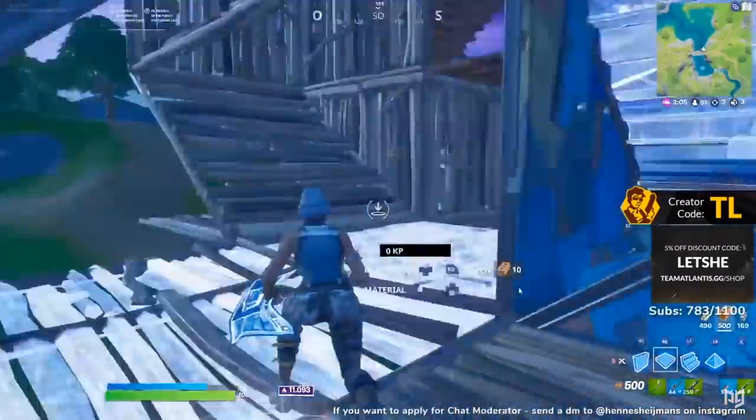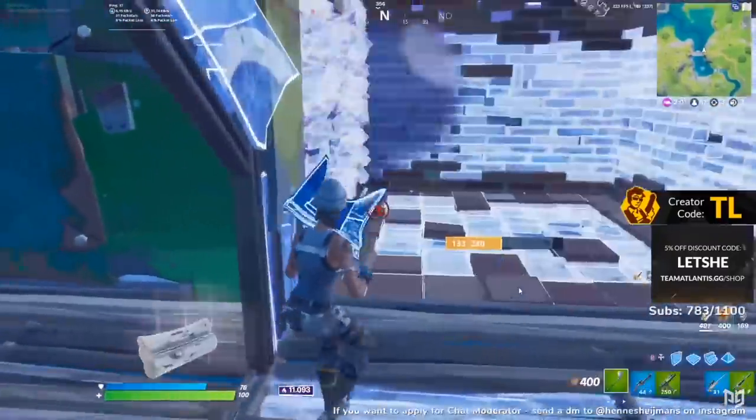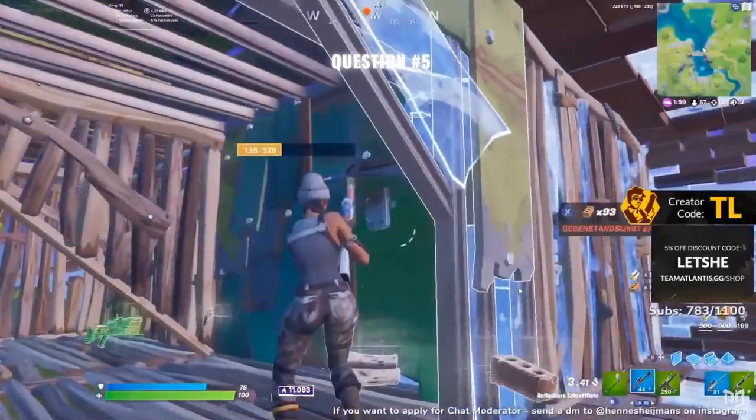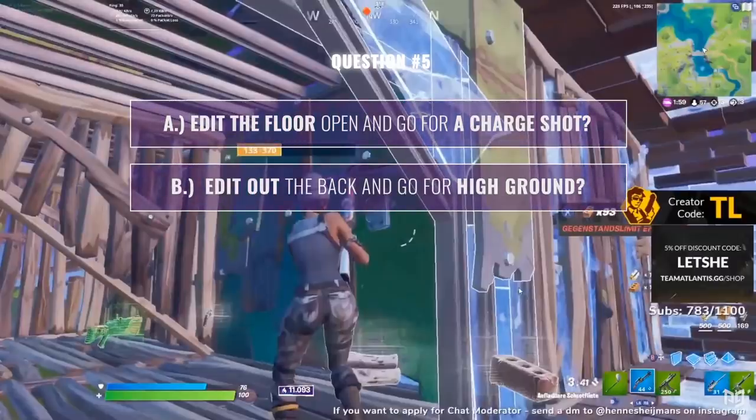A third player comes to challenge Lechi. The first thing he does is figure out where they are, then expand his base so he has more room to work with. They try pickaxing Lechi's metal floor. If you were in this spot — would you edit the floor open and go for a charge shot, or edit the back and go for high ground?